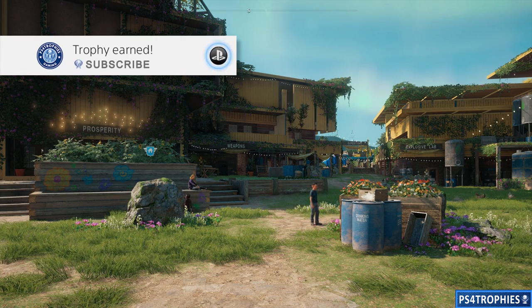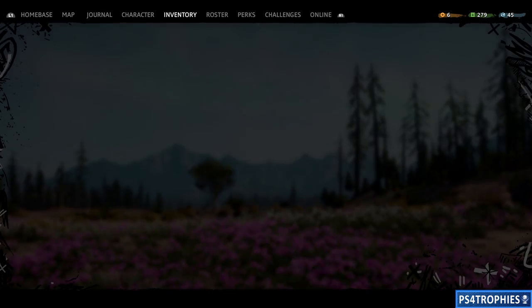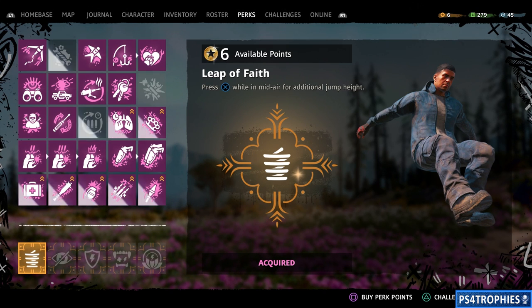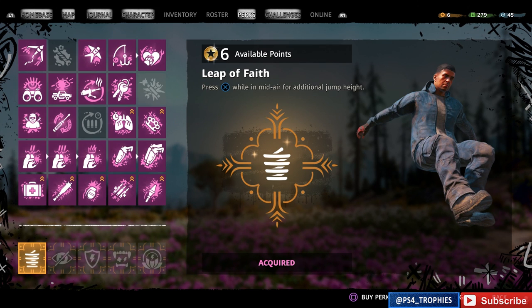Hey guys, I'm chilling out in Prosperity, and this is a perfect place to talk about the Springboard trophy — for surviving a 30-meter fall using only Leap of Faith to nullify the impact. If you go to your perks menu, you'll notice a row at the very bottom; it's gold. You will not be able to access these until much later in the game, but once you do, purchase the Leap of Faith perk.